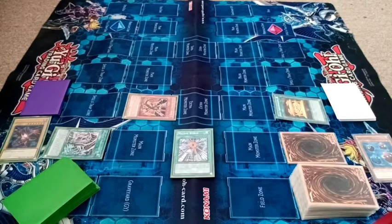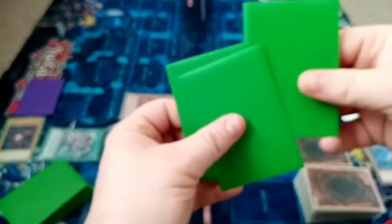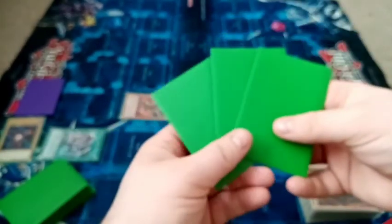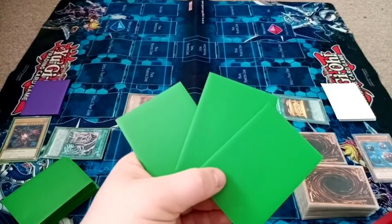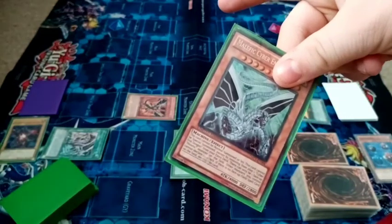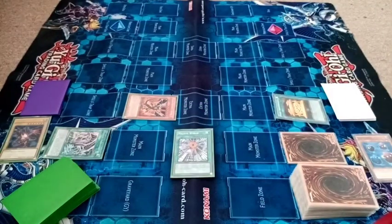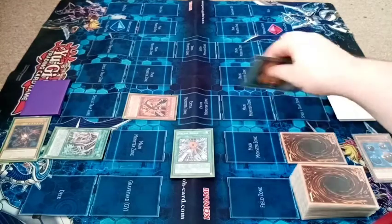Before I shuffle these — I'm not looking, the opponent chooses. Middle. Malefic Cyber End goes to the hand, and the other two get shuffled back into the deck.